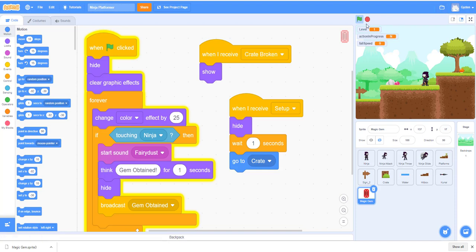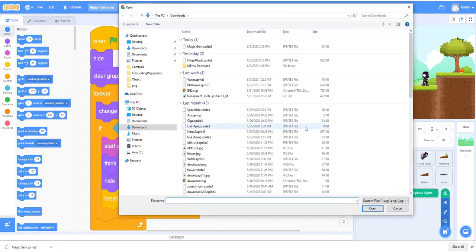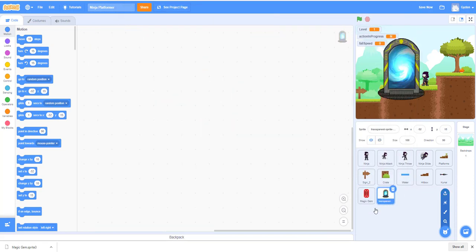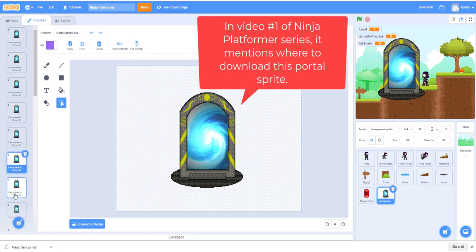When the 'gym obtain' broadcast happens, we'll create the portal. I already have it downloaded — it's a portal GIF from a website. When you import the GIF, Scratch automatically creates all the frame costumes for you, giving a kind of spinning effect for the portal.